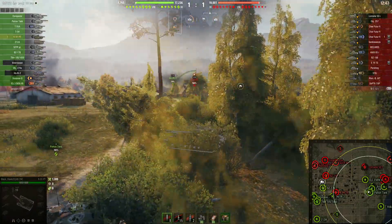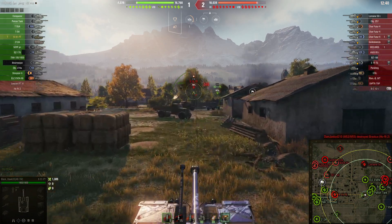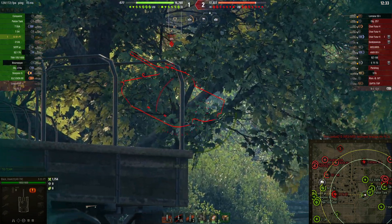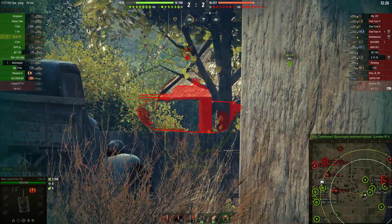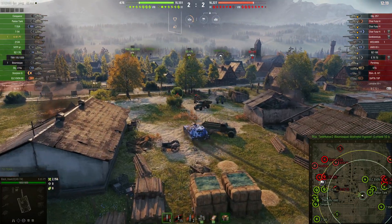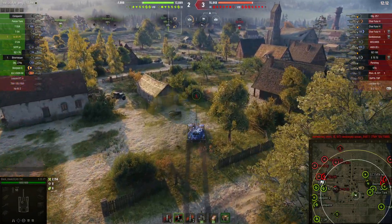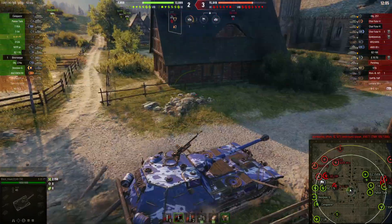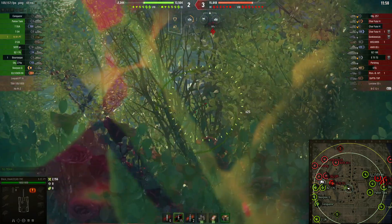E75 TS is spotted and immediately our friend is trying to change position and go after that guy — because what the hell are you doing close to our tanks, mate? 365 — a bit of a low roll. Both teams are minus two tanks right now, with our friend's team minus three tanks and down in hit points. I guess our friend knows what he's doing.